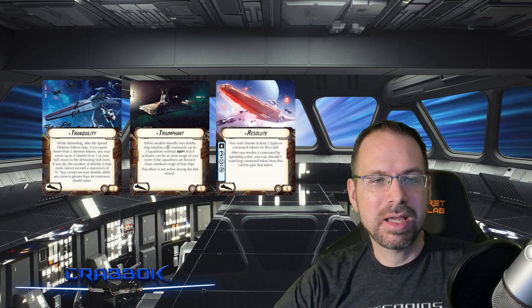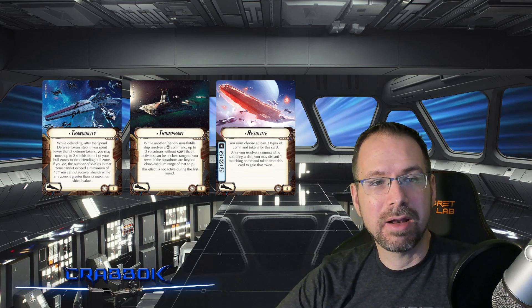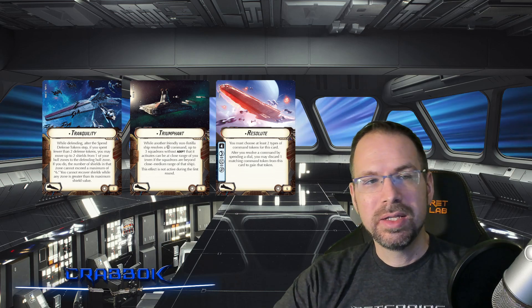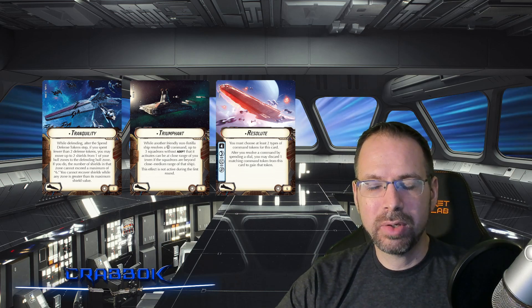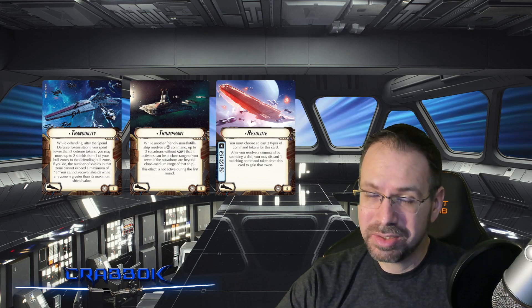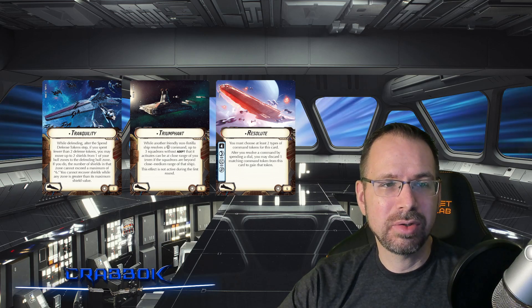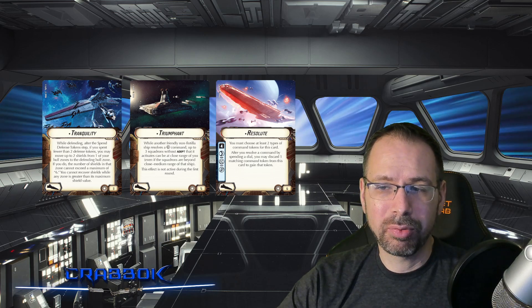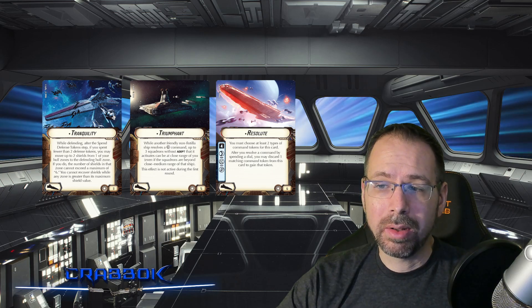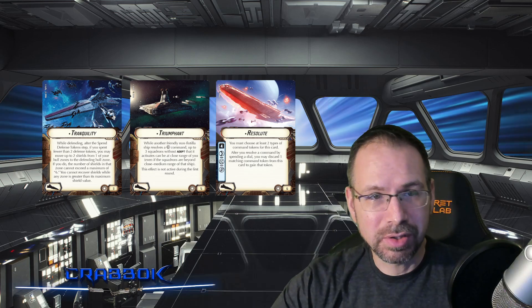Tranquility ties into abilities like Luminara as a commander. If you're only spending one token, you get to do all these other things — it's worth it to forego spending a second defense token. Tranquility works well with Luminara and certain effects that maximize only using a single defense token for other benefits. It also helps push your shields extra high, so you want to make sure you're doing some engineering to replenish shields after they fall back down from being shot.